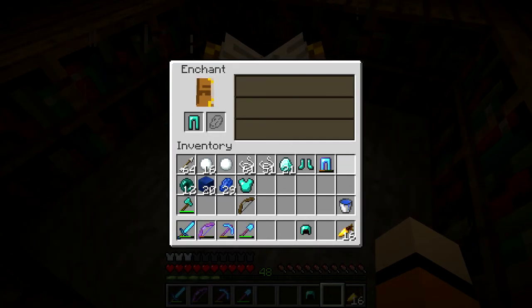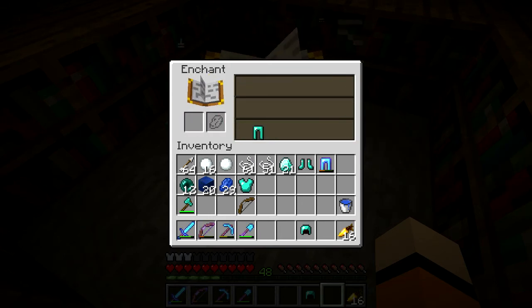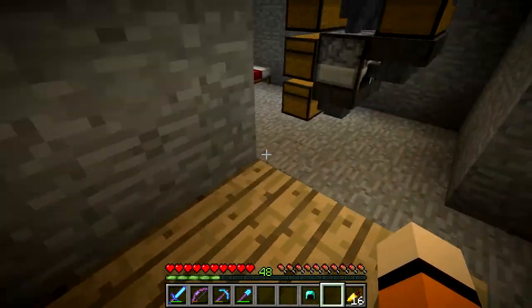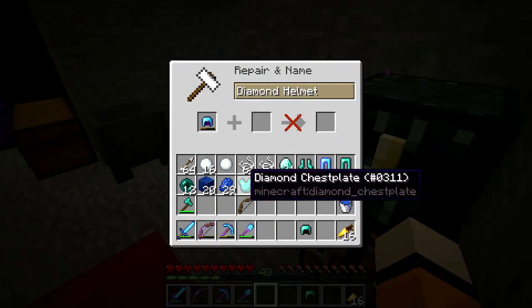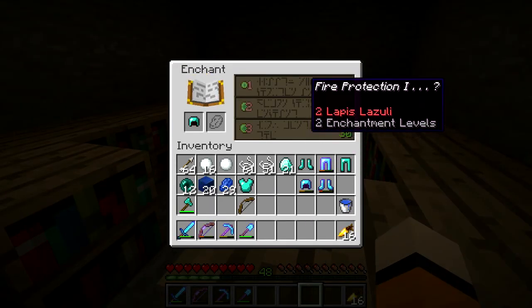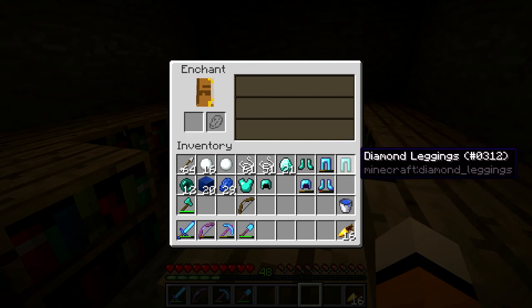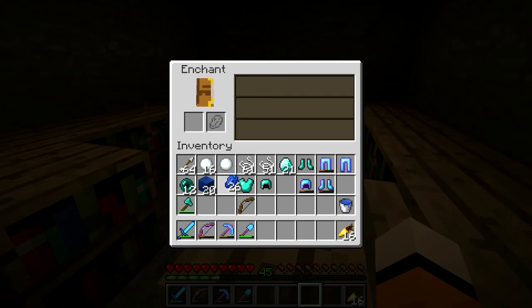I told you that this would be quite a bit of enchanting. Fire protection - what have we currently got? Just protection. Fire protection 4 would be quite good actually. What have I got on my boots? Fire protection 3. Yeah, fire protection 4 would be quite good. I'll see how much the helmet is to repair - and then we'll get looking at everything else. It's going to be 3 diamonds and an enchantment cost of 4, so these are pretty good to repair. Although the fire protection would really be helpful, I'm going to go with that for these leggings - and it's unbreaking 3, so that's always good.